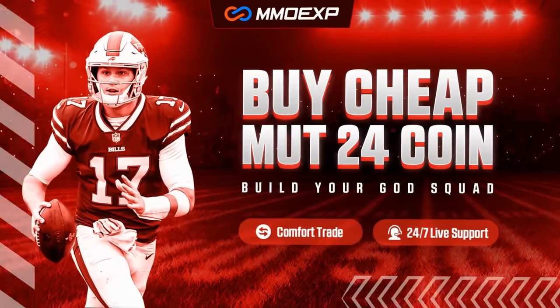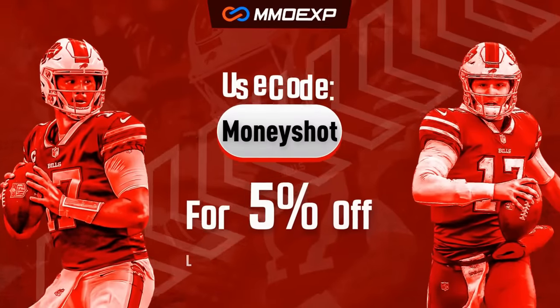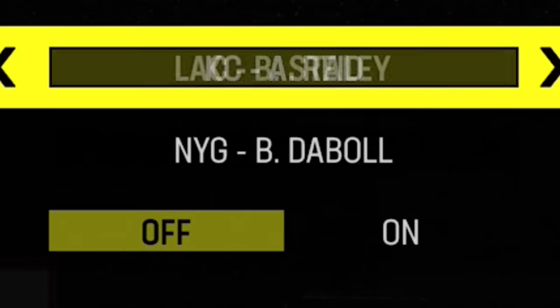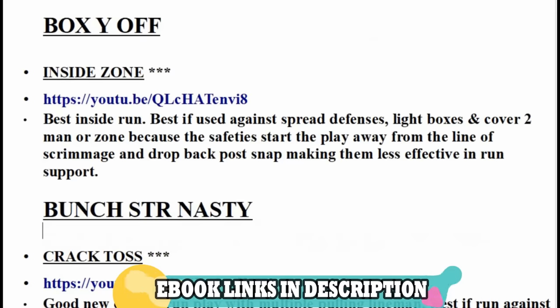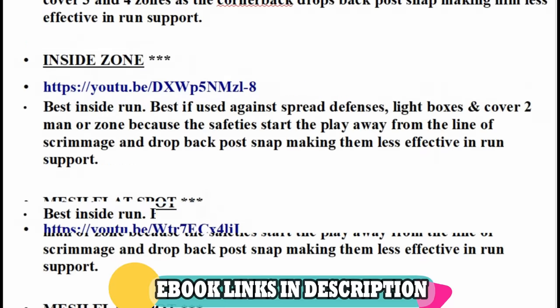For the fastest, cheapest, most reliable coins on the market check out my coin sponsor www.mmoxp.com and use discount code Moneyshot to get 5% off your order. Link in the description below. The plays from today's video can once again be found in my Denver Broncos offensive and Las Vegas Raiders defensive ebooks. If you guys want more help you can download these or any of my ebooks simply by clicking links in the description below in the top pinned comment.